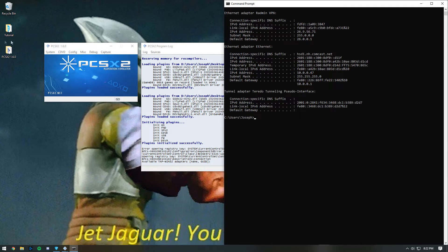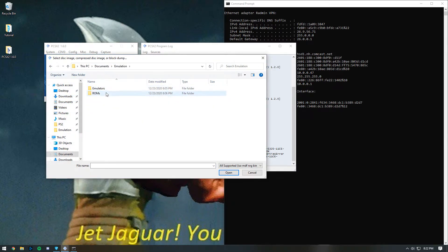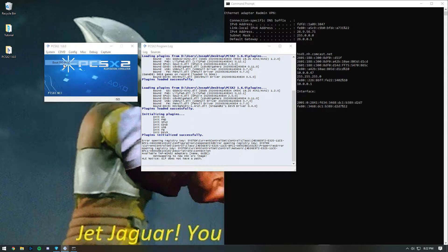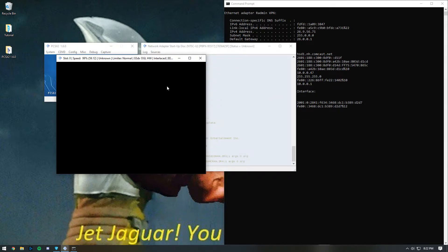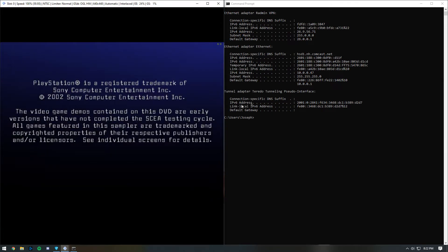Run PCSX2 and then select the network adapter startup disk and then boot fast. Move the emulation window off to the side and wait for it to get to the menu.